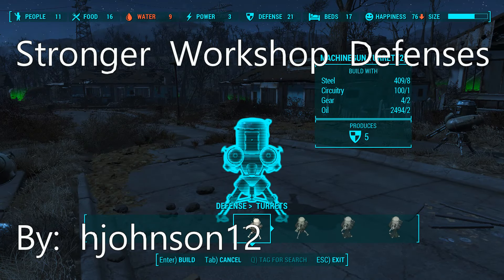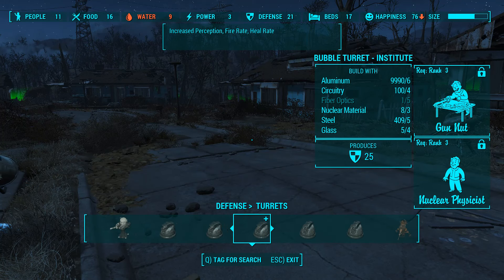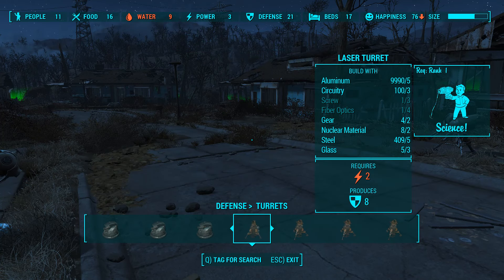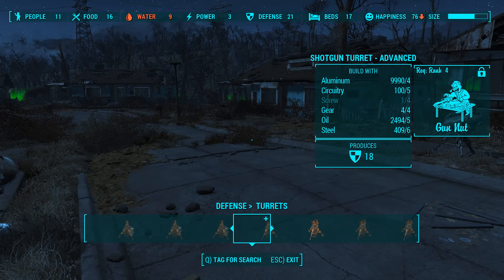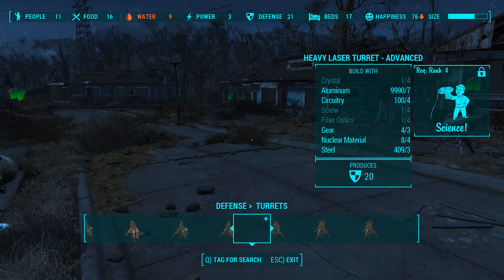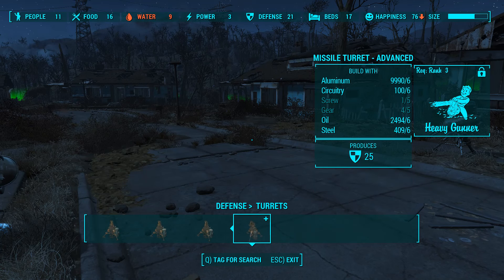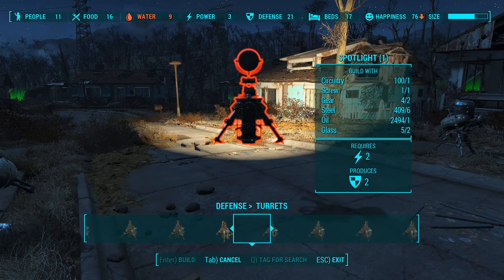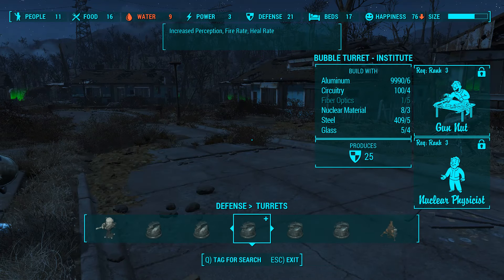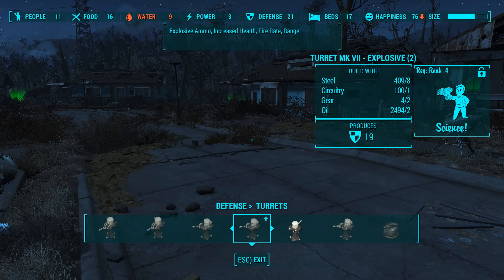Next we have Stronger Workshop Defenses by HJohnson12. This mod adds a lot of turrets as you can see. I couldn't build any of them because perks are required — you have to have the right perks if you want to build the good ones. I didn't have enough supplies for most, but I did have enough for the heavy machine gun turret.